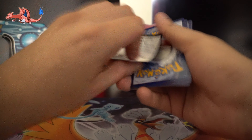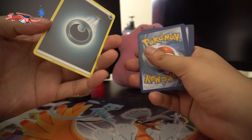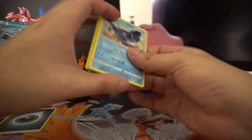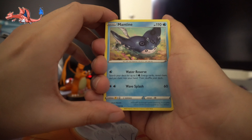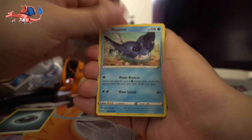Let's start off with this pack and see what we get. Code card for you — one, two, three — and I'm gonna guess the energy is gonna be water. It's not water this time, we'll get it next time. I think I only have three of them so far. Looks like the first one's gonna be a Mantine — what's he doing? He's just chilling in the water.